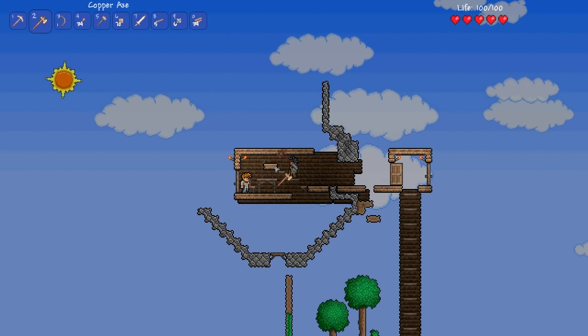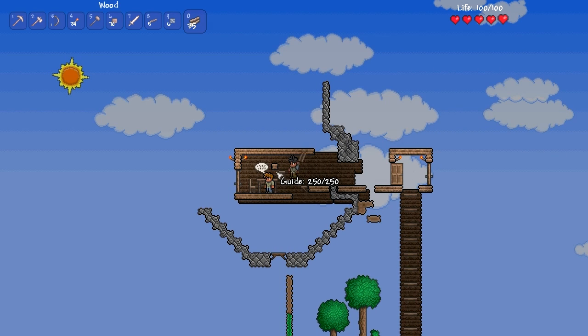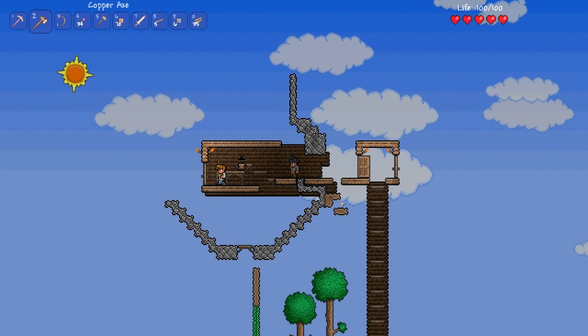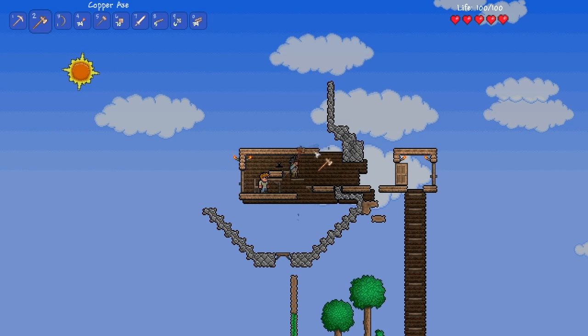Guide, this house is looking very precarious that you're staying in right now. There needs to be one or two blocks of wood here, and then a couple of platforms too. It's taking shape now — I won't lie, it is taking shape. Guide, you're gonna have to move now. I'm gonna chop this out from under you. I'm sorry guide, you're gonna fall — you'll survive, don't worry. Is this even right? I think it's right. I'm wasting the entire day here and I'm not getting anything done.